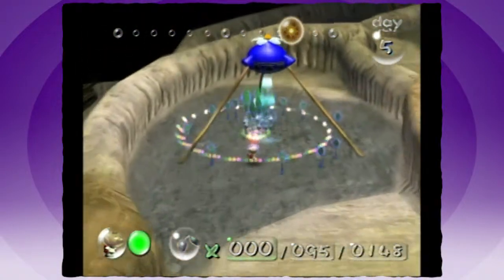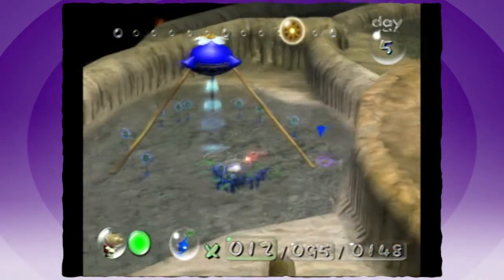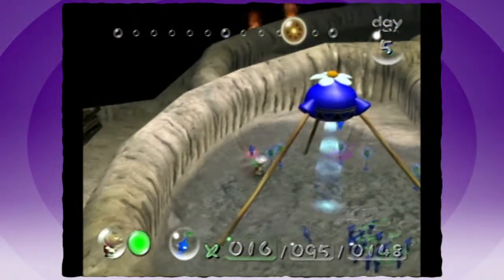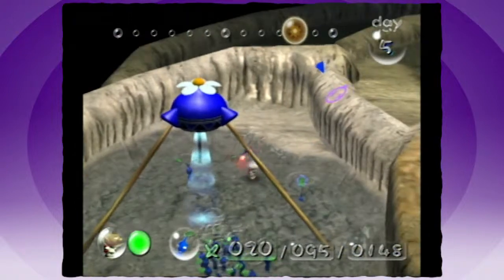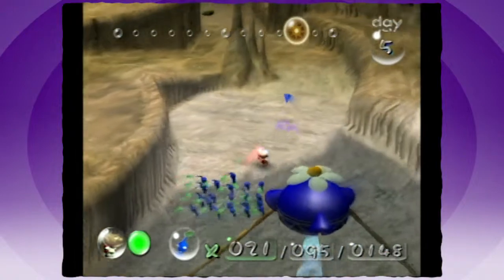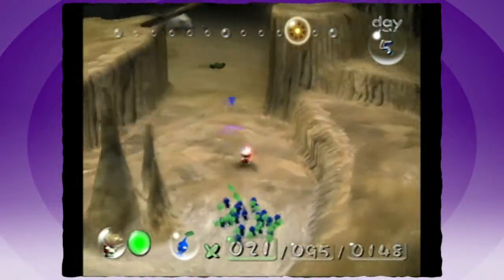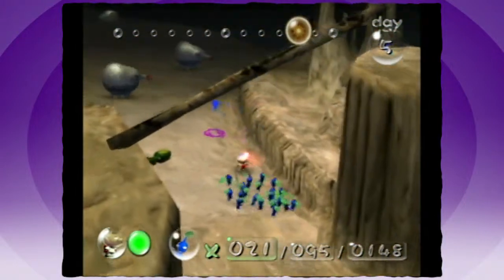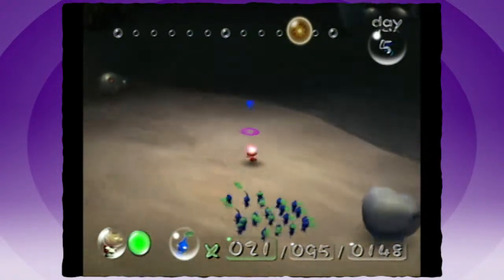Does the lore depict what planet he is from? Hocotate. The name of the company he works at is Hocotate Freight. The story is he is on vacation and his travel ship got hit by a meteor, and he misses his family. I always wondered why he didn't bring his family on vacation with him. Well, to be fair, if he did, they would probably risk death. He didn't expect to get hit by a meteor though.